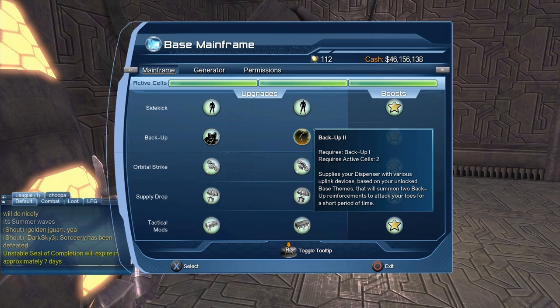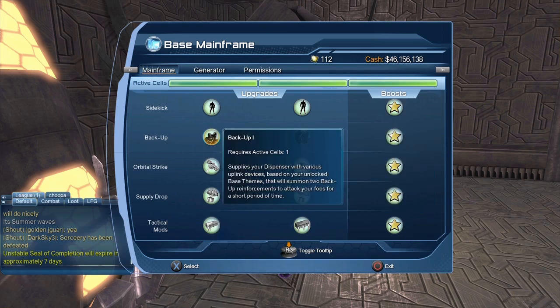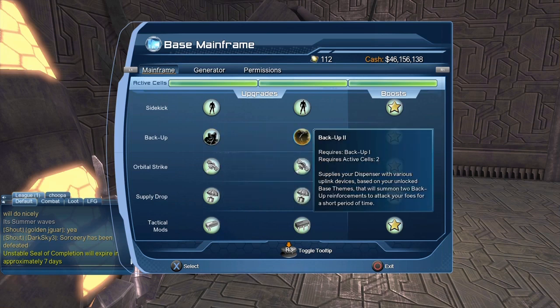For Backup One and Backup Two, it's a one-time purchase. Once you purchase them — I think it's 25 or 50 source marks each, it's been a long time — you have to purchase them using your source marks. You purchase Backup One then Backup Two, and once purchased, you don't ever have to purchase them again.